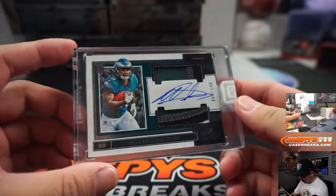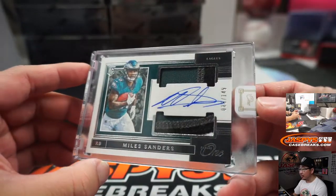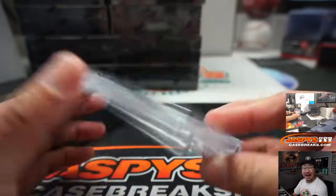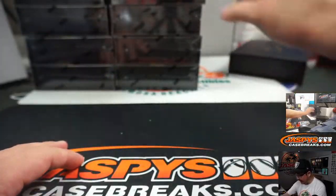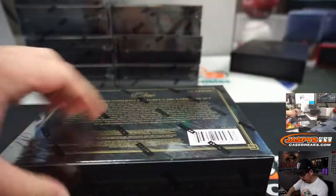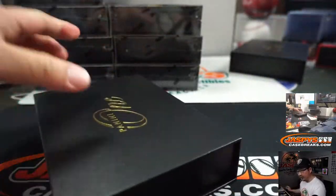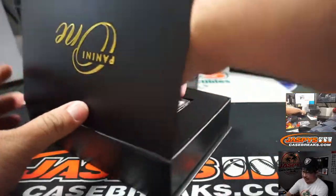We've got an Eagle — we've got Miles Sanders. Three color, dual relic, and autograph, 88 out of 149. Nick Anderson with the Fly Eagles Fly. He had a pretty strong finish to his rookie campaign.